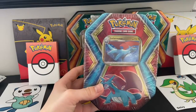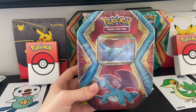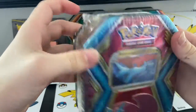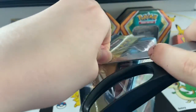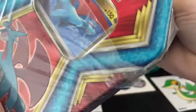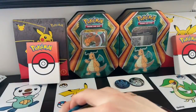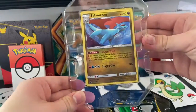Welcome to a Dollar General opening. Today we have our very own Salamance 10 — don't know how to say the name all the way, so don't get mad at me in the comments. Let's see if I can open this with scissors. I almost cut myself. My hands look a little dirty but it's dry, don't worry. Pre-subscribe! Okay, we have this beautiful Salamance 10 card.